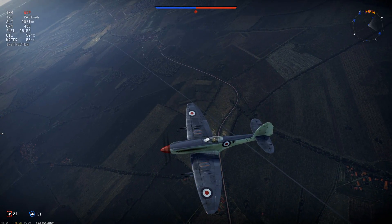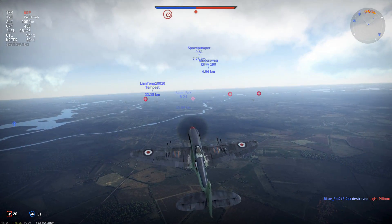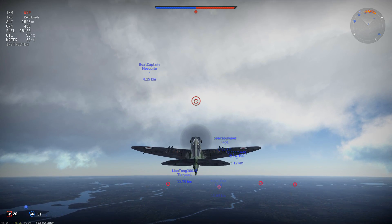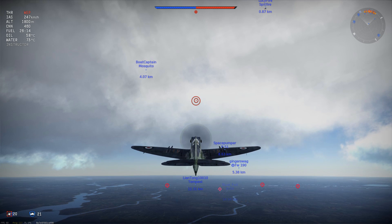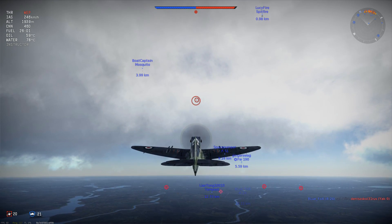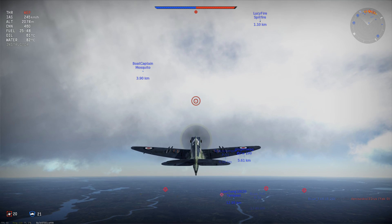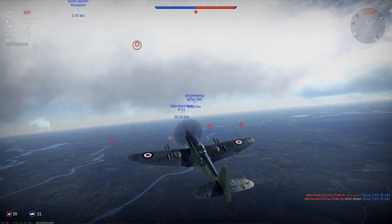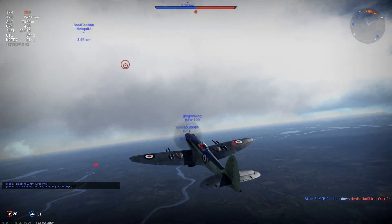So this plane is the only plane in the game with a push-pull prop, I believe. It is the only one. Now they're supposedly gonna add that Dornier with the push-pull on the back, which is the fastest production prop, I believe - or the fastest prop. It was the fastest prop that Germany made. I know it could go well over 700 kilometers an hour, and it was from the 30s. Pretty interesting plane. I think Fly actually made a video on it, so if you guys want to check that out I'll put the link in the description. He flew it in IL-2 or something like that. That'll be a pretty cool plane to have in the game.